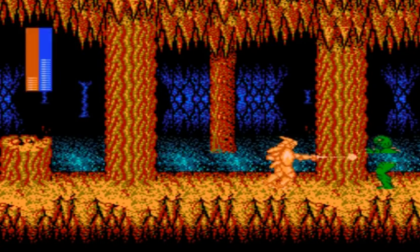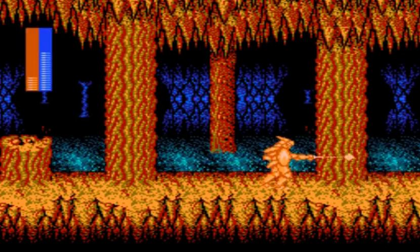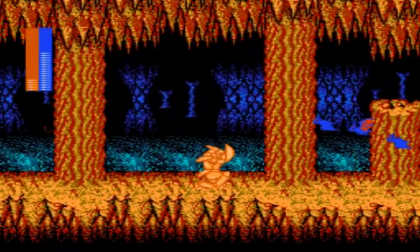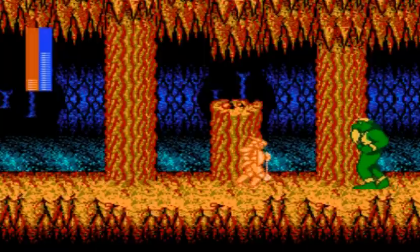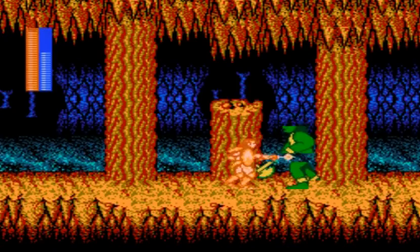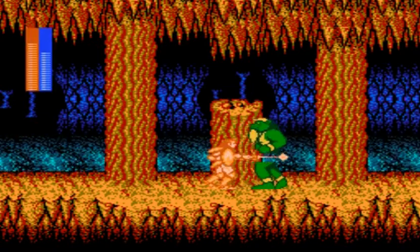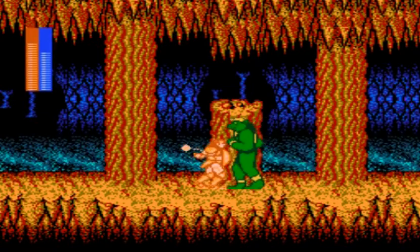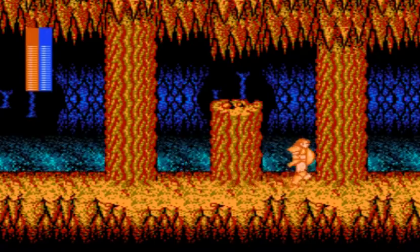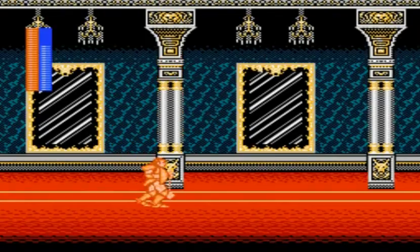Next up, another one of the fish enemies — same deal as before. Keep a distance between you and him, and he'll be taken care of in only a few seconds. Watch out for the bats, and then we move on to our large minotaur, which is actually the boss of the stage. Use the mace to keep a distance, avoiding his weapon if at all possible. Sometimes you're gonna get hit for no reason, but thankfully he's pretty easy to take care of. By defeating him, we move on to the final stage of the game — this hall of mirrors.